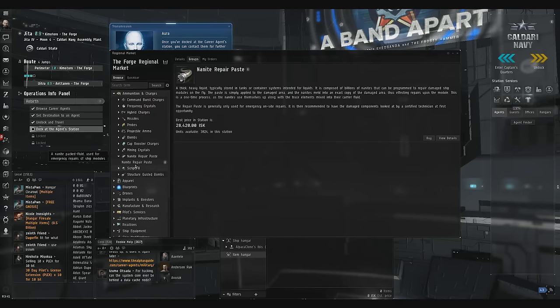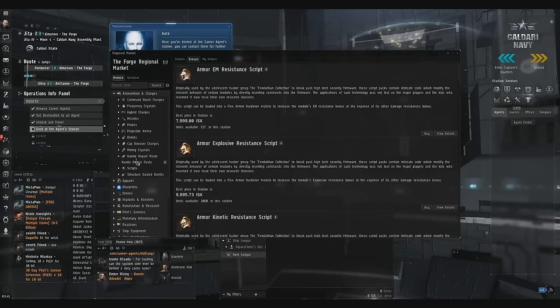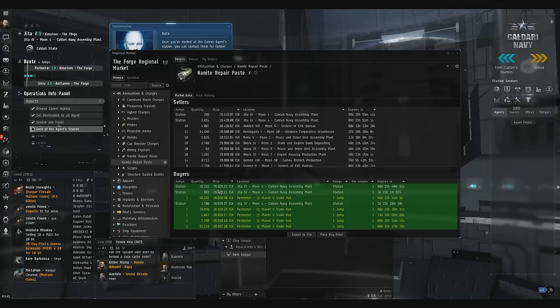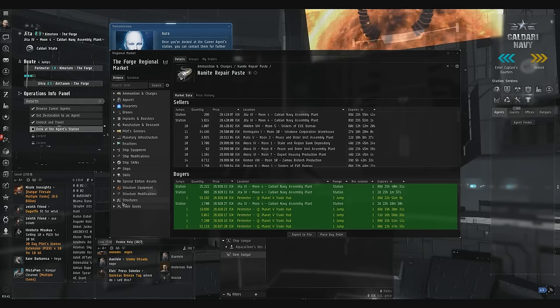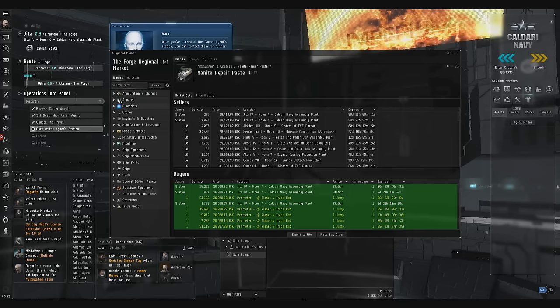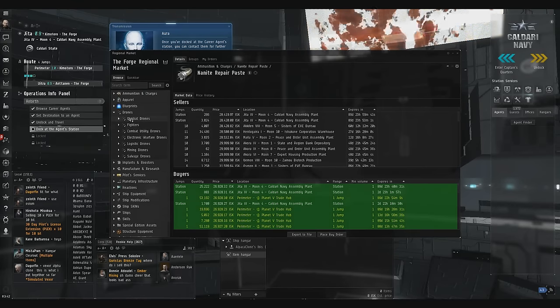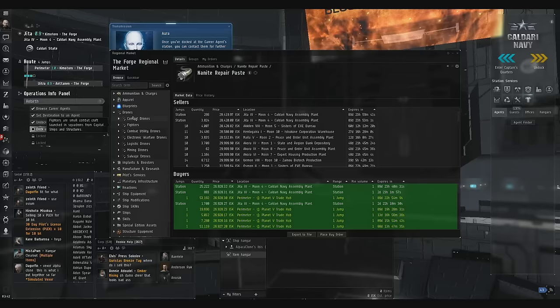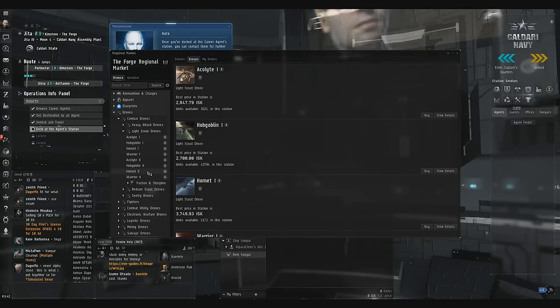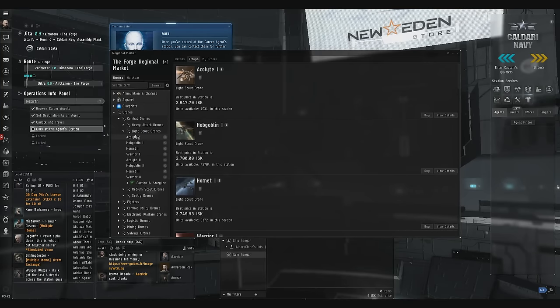Nanite paste is very common but it usually has terrible margins. The margin's just not there. So now we're going to move into some items — let's do drones first before we go into ship modules. So combat drones, light drones. Basically the way this works is the smaller the drone, the higher the volume. A lot more volume on light drones than mediums, and a lot more on mediums than heavies. Heavies have the lowest volume of all the drones.